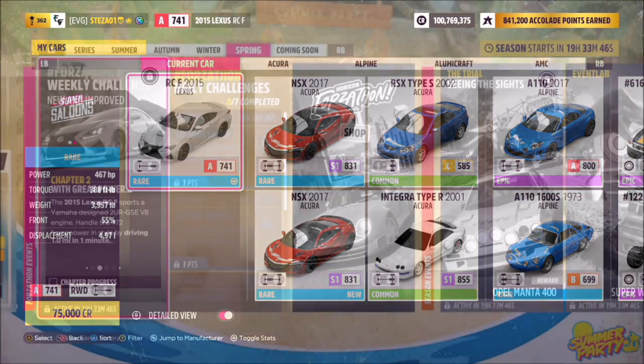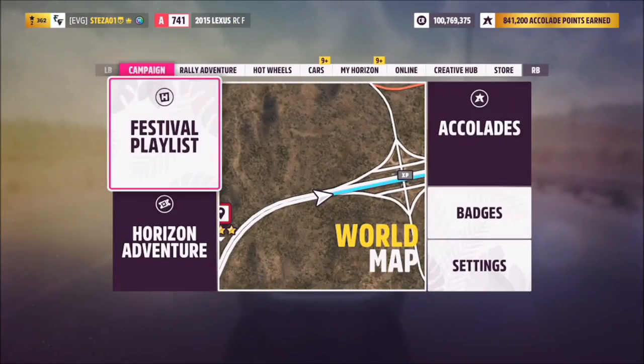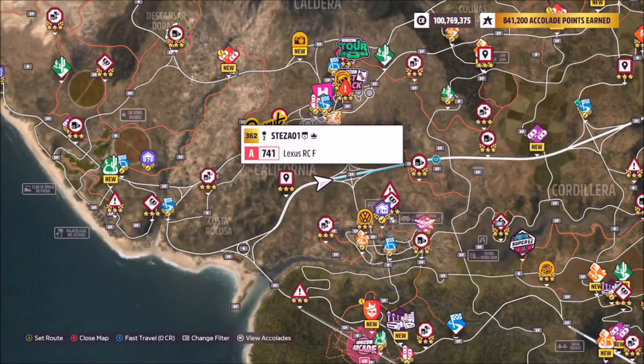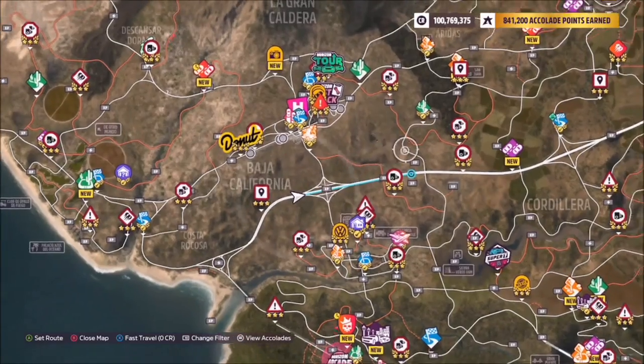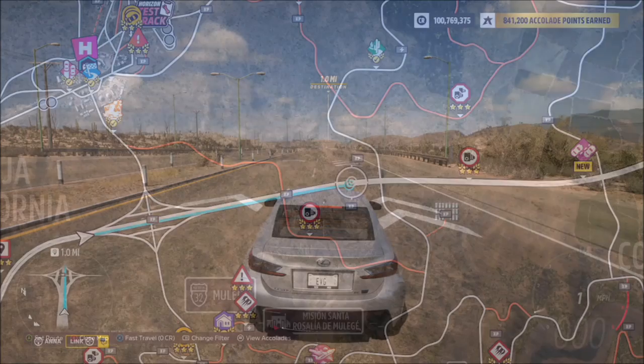I haven't created a tune for this week's challenges as I don't think you actually need one. The first challenge simply wants you to drive one mile in one minute. This is really easy — there are two ways you can do it: drive flat out and see if it works, or line up and place a waypoint about a mile down the road from where you are.